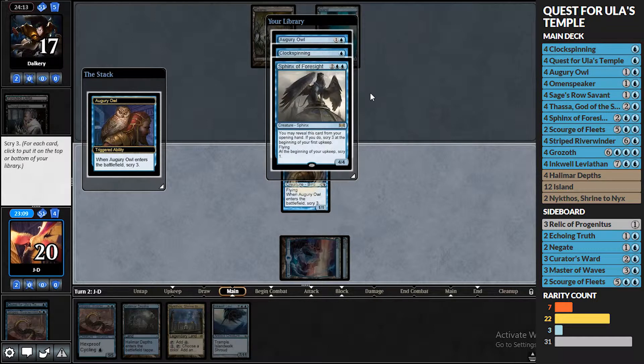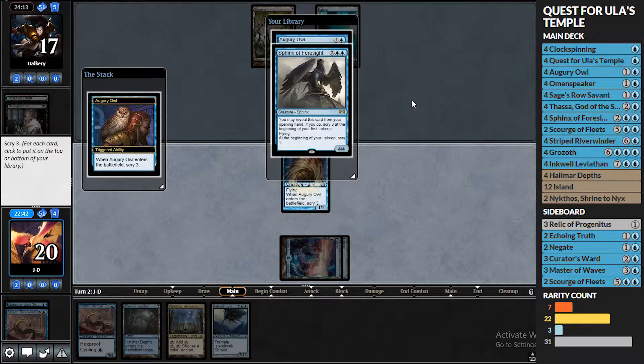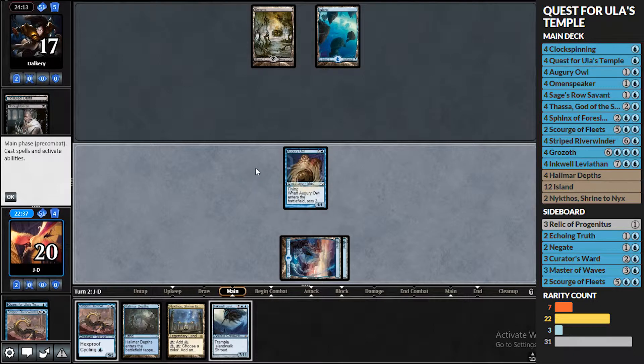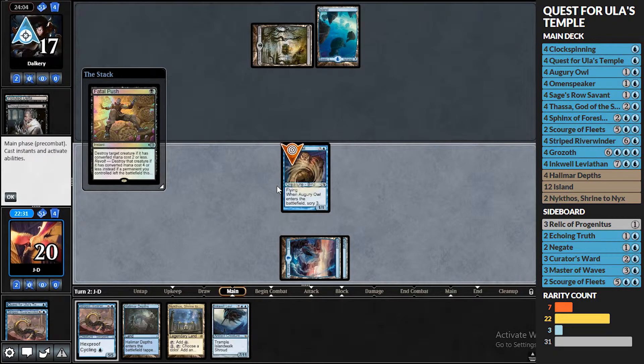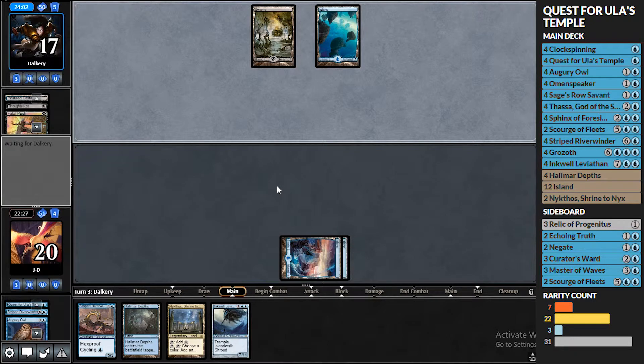We have four lands so the Sphinx is castable. If we play a Halamar Depths next turn, then turn four we can run out the Sphinx. But that means we can only play a two-drop. Maybe we bottom the Clockspinning. We put that on top and then that on top. The plan is: next turn we drop a Halamar Depths tapped, cast the Augury Owl we just put on top, and then turn four we draw into the Sphinx, cast that, and then we're just on a Sphinx beatdown plan.